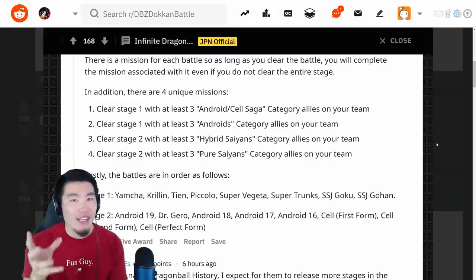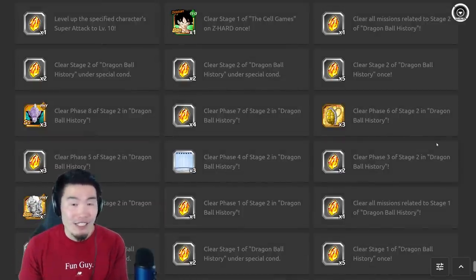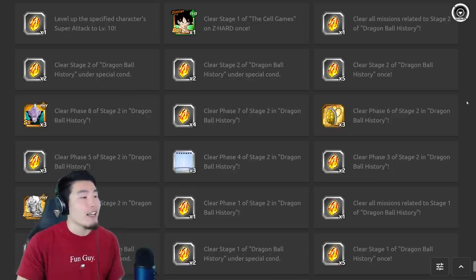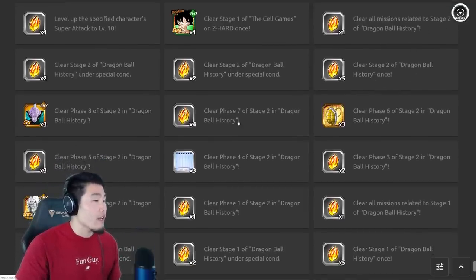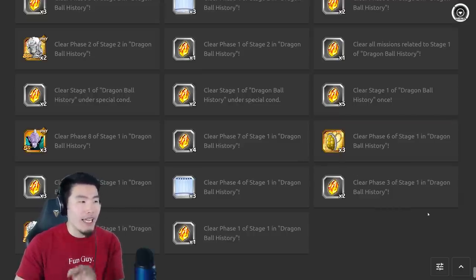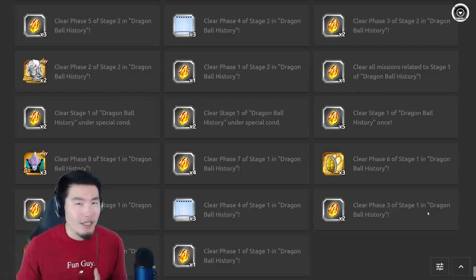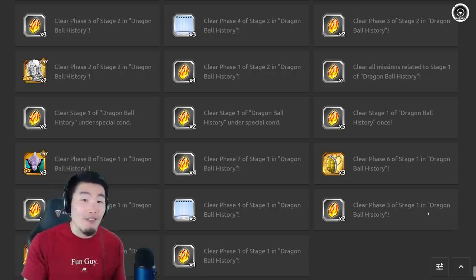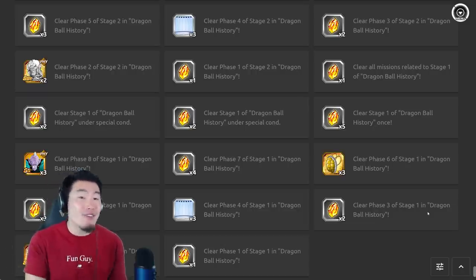One other thing I'm sure you guys are going to be very interested in is that we do get a very decent amount of stones with these missions for the first two stages of the event. You can find all these missions in the database on Deep Z Space. As you can see, it lists things like: clear all missions related to Stage 2 of Dragon Ball History, clear Stage 2 of Dragon Ball History once, clear Phase 7 of Stage 2, and so on. When you add up all of these stones, I believe collectively we can get a total of 40 Dragonstones for clearing all the missions. Some people won't be able to complete all of them depending on difficulty — they said it's extremely challenging — but if you do clear everything, you should expect around 40 Dragonstones, which is not bad at all. Even if you only clear half of them, that's still around 20 stones — close to half a multi — so not too bad.